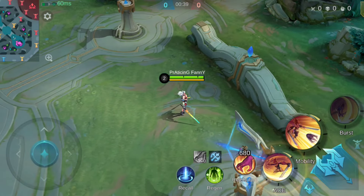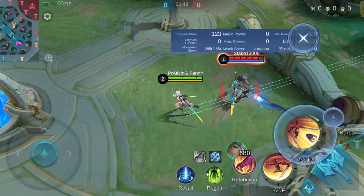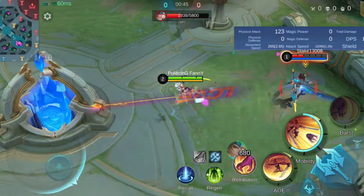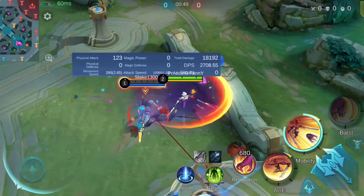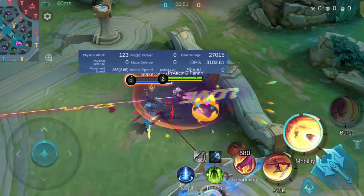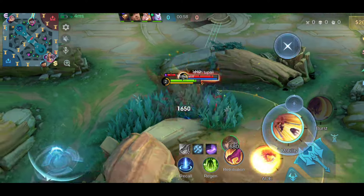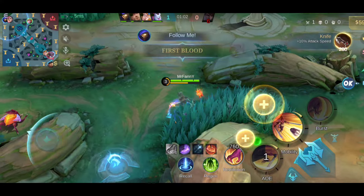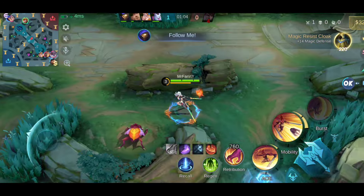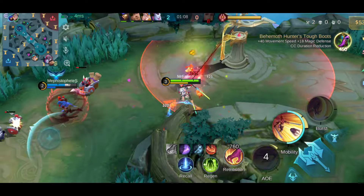Fanny will automatically trigger her first skill if enemies are in range during the flight. So when to use Fanny's one cable — don't think that only beginners use one cable. It's a great way to save energy, and especially useful when the path is narrow or a small area. Here's an example — see the cables, I am using one cable only. Remember, while playing Fanny, walls are your best partner. The creeks are small here so I can throw cables easily and fast as well.